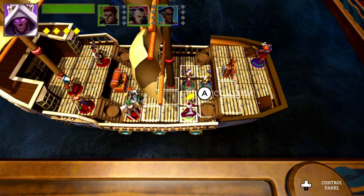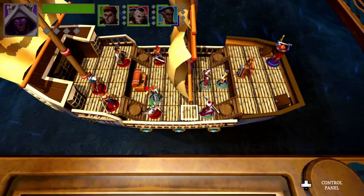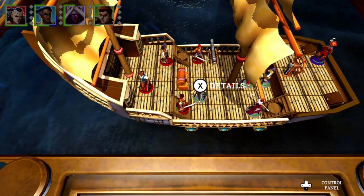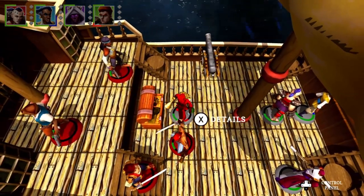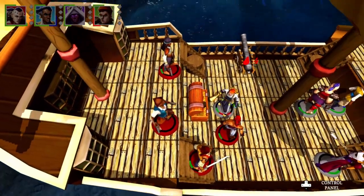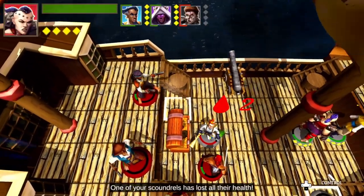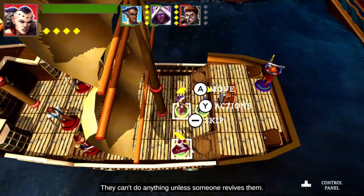Can you attack from here? There we go. One enemy down. Oh, just swap places. This guy's taking a freaking beating. One of your scoundrels has lost all their health — they can't do anything unless someone revives them.